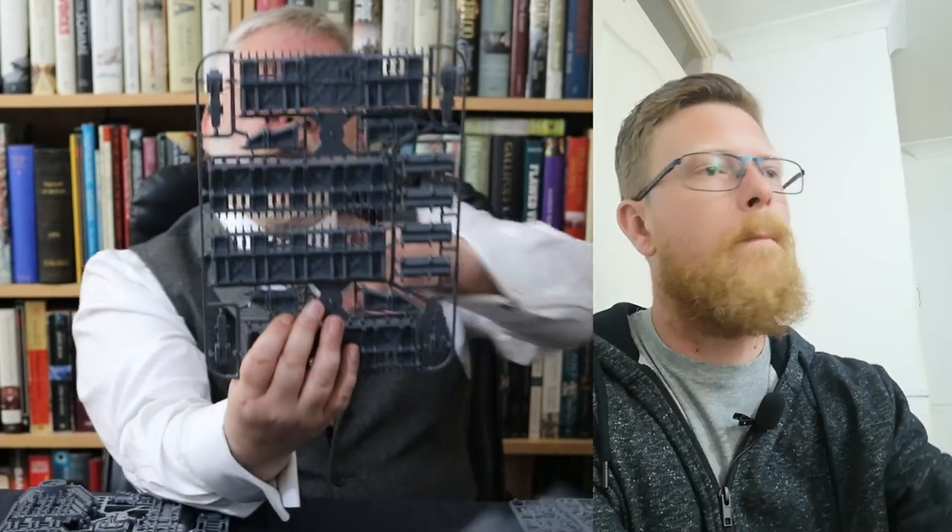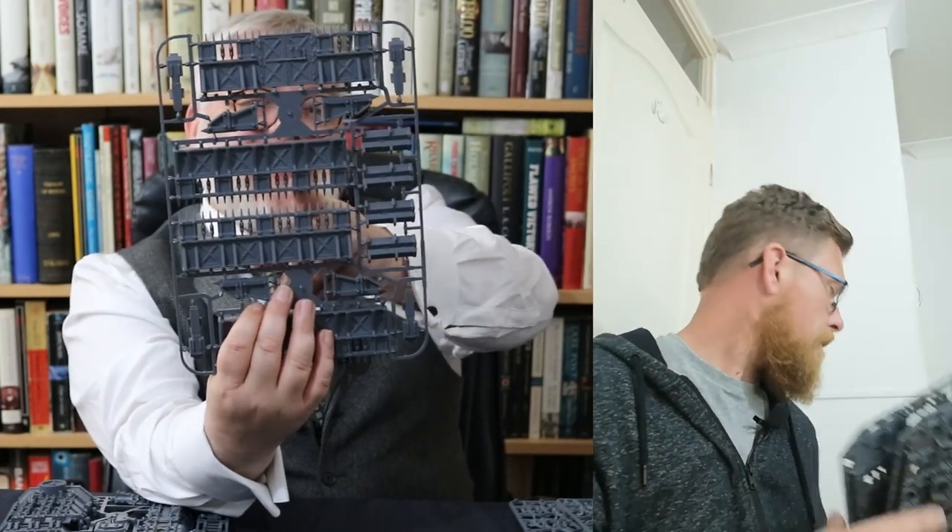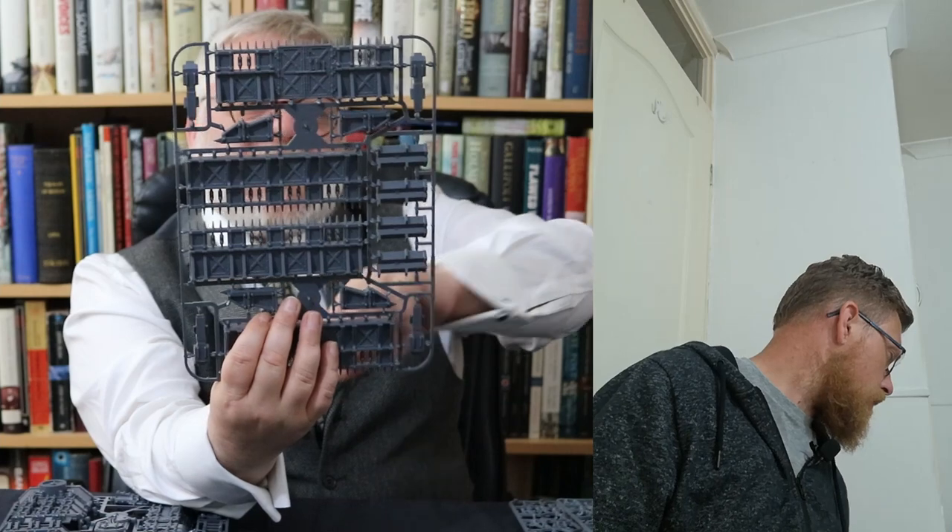The height is good - you can hide the Primaris behind it. Because of the nature of these buttresses, from certain angles you'll be out of line of sight, and with some others you'll be obscured, which is nice.